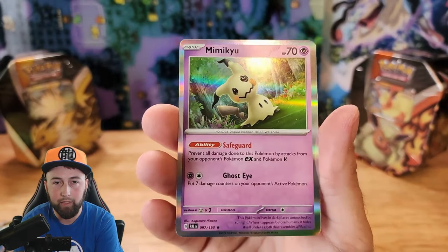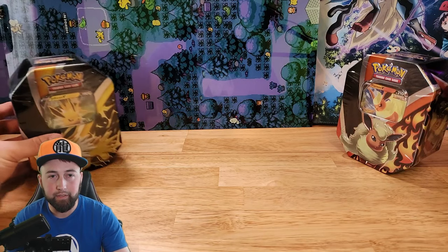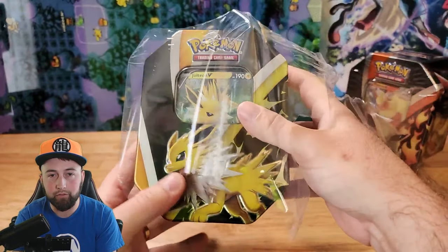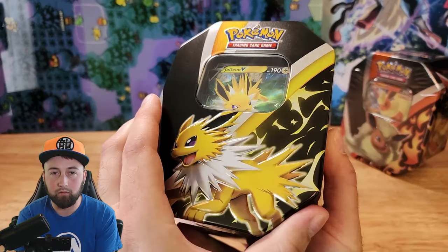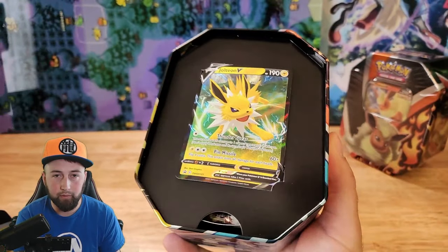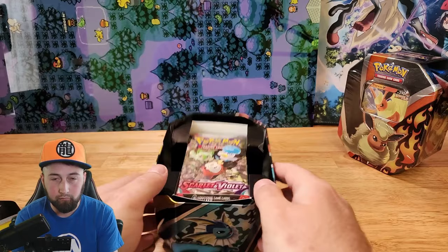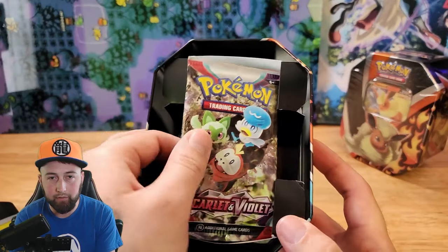This Mimikyu looks like the one that's in the Trick or Trade packs. No good pulls yet, but let's see if the Jolteon tin can change that. Here's the Jolteon V card, and let's see what packs are in this one.